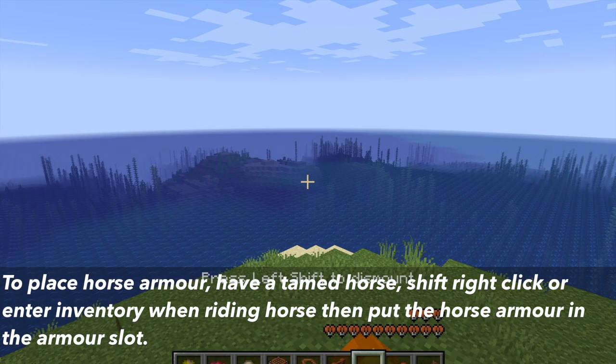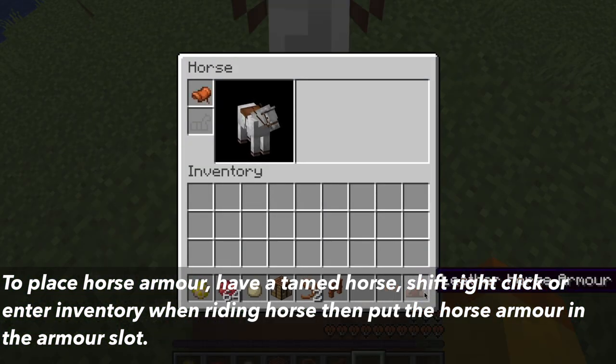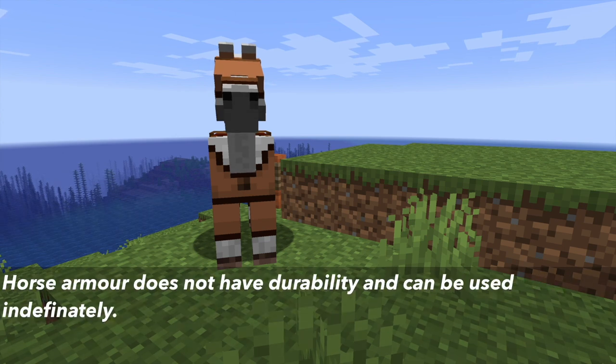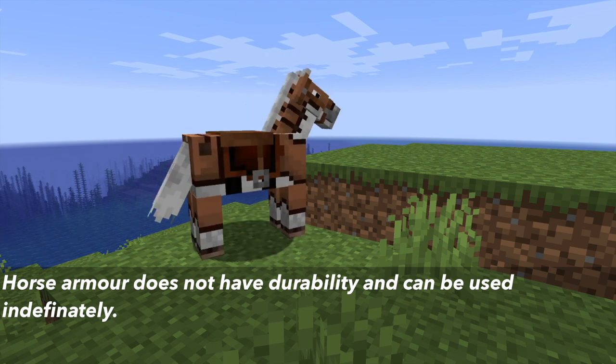To put horse armor on a horse, click on the horse and manually place the horse armor in the armor slot. Horse armor can only be worn by horses. It cannot be worn by donkeys, mules, skeleton horses, and zombie horses. Horse armor does not have durability, meaning it can be used indefinitely without breaking.